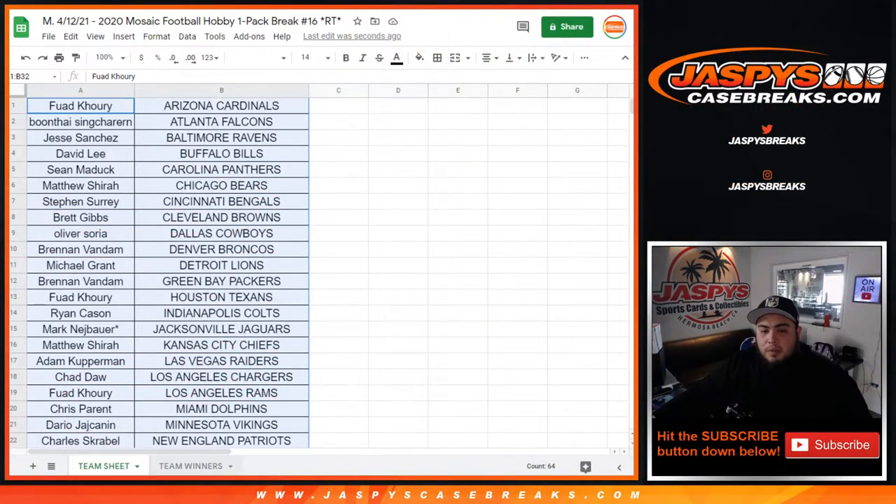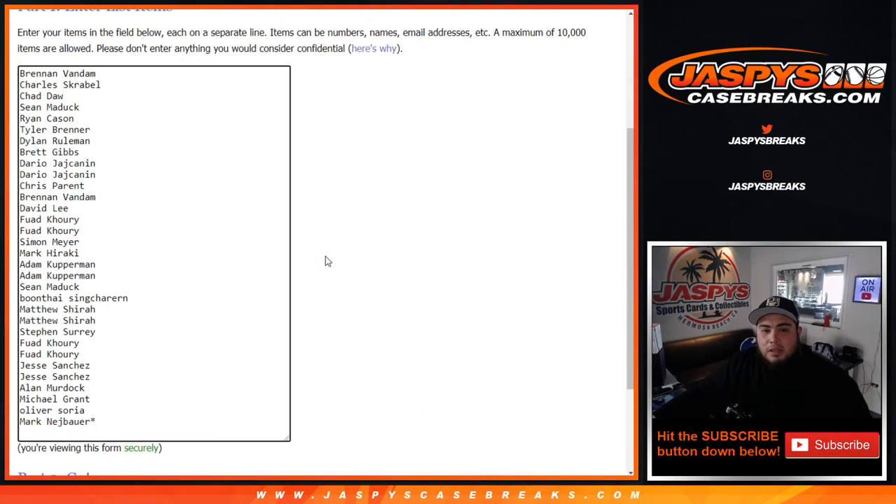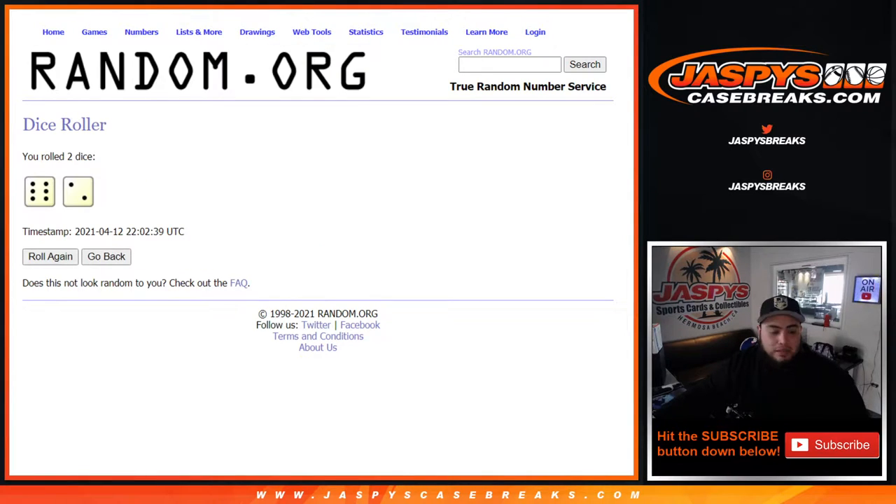Now let's switch scenes. Remember, now let's go to team winners. Top 16 will get in. Here's the original list of customer names. Roll. It's a six and a two, eight times again. Look at that — the time is a little different, but it's six and a two, eight times. Good luck guys.